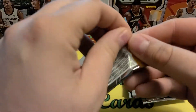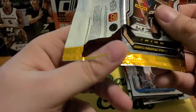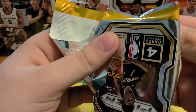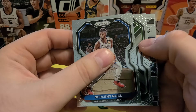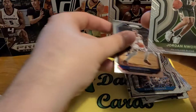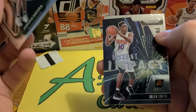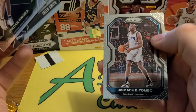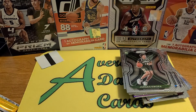Alright, last pack. The blaster's been pretty good so far — the Anthony Edwards really saved it here. Looks like a rookie insert. Got a rookie of Jordan Ora. That's a Jalen Smith. And Bismack Biyombo. Quick opening there — last of my Prism. Hopefully I can find more somewhere. It isn't for lack of effort, that's for sure.